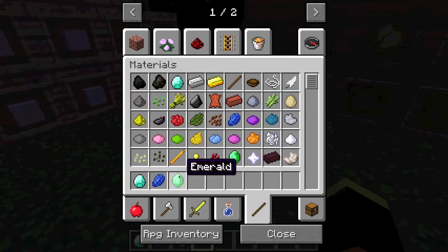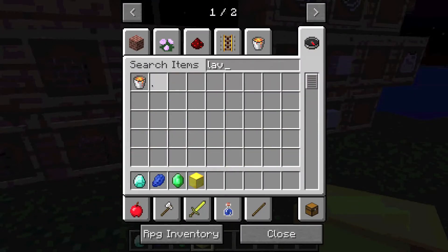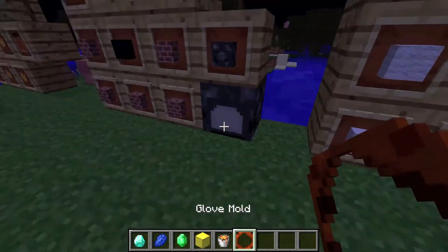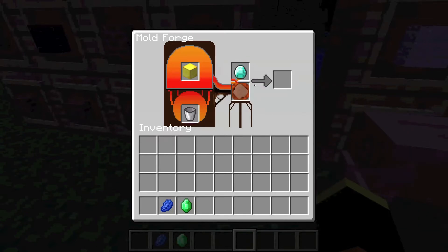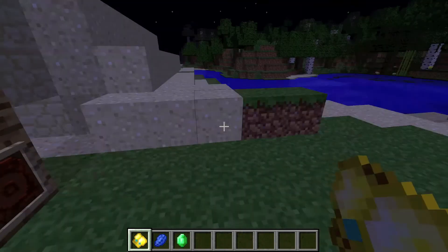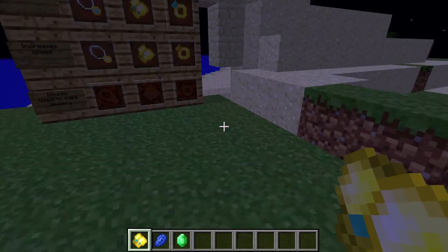I get a gold block, lava, and a mould. I'm going to do the gloves mould. Put the mould there, put the lava bucket, put the diamond. Now it's doing it — see how you do it, it's fusing. We're nearly done. And there — health gloves. It takes the mould away, which is kind of bad, but it's like a durability system.